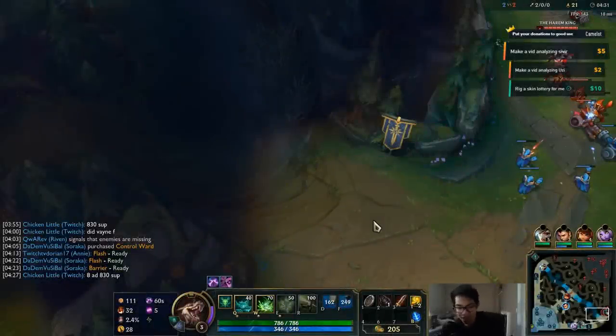Today's video is about 2v2 all-ins in the case that the all-in doesn't immediately result in someone dying. For example, if you're playing Lucian and Leona and Leona goes on Lulu and you instantly blow her up — we're not talking about those cases. We're talking about 2v2 all-ins where the fight can still be saved. So what should you do?